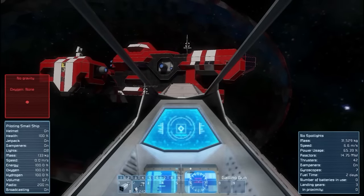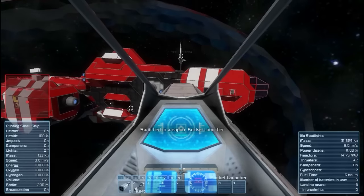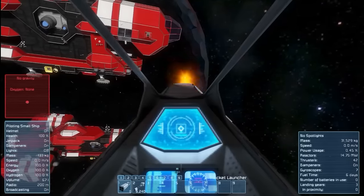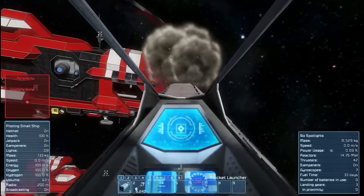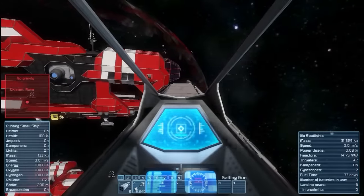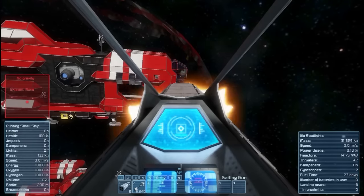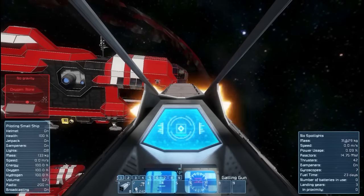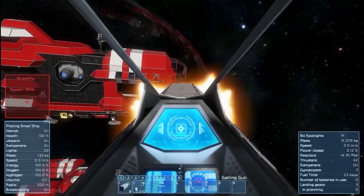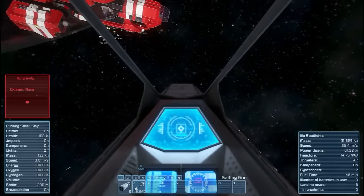Starting off we have gatling guns. Rockets explode before reaching the shield, and anything that's inside that bubble is also protected. However, I just shot through the bridge of the ship with gatling guns, so there are some issues there.